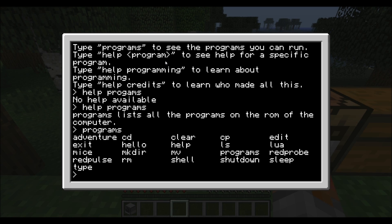We can do adventure, we can clear some stuff, we can edit, we can write our own script for Lua, we can use programs, Red Probe, Red Pulse, we can shut down, we can sleep, and we can type.